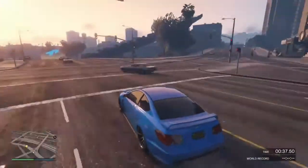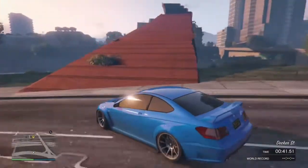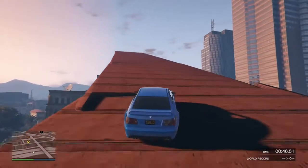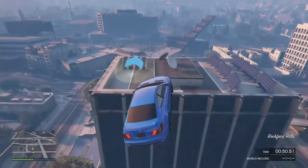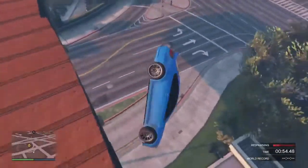Don't get bulletproof tires. This glitch is very simple, and I think you can actually do it on the back of a low rider as well, which I will be showing in another video. But yeah, I'm just going to show you the customizations now.